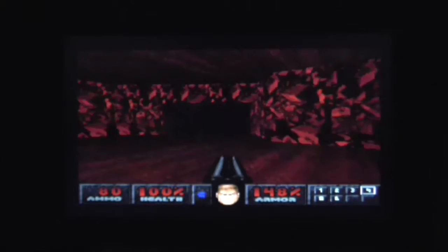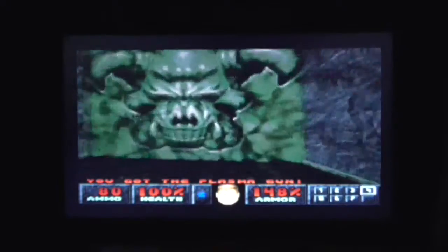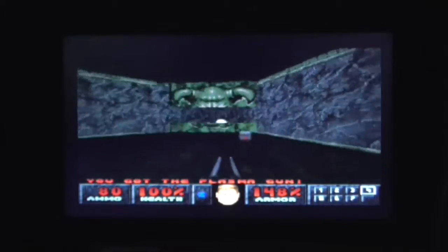I don't know what this enemy here is doing, scattering around his cage like that. I've got the plasma gun now! And there's a megasphere — why not collect that? I got the plasma gun and just hit 200% health and armour!